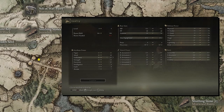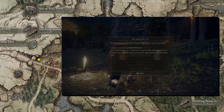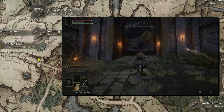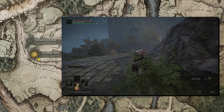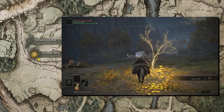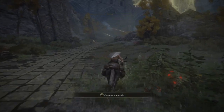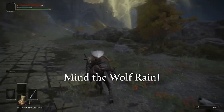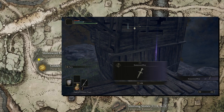Here we'll meet Melina and get Torrent. If you've already got enough runes to level up, feel free, but saving up 600 can save you some backtracking on this path. From that site of grace, head through the barricades of Stormgate to Stormhill. You'll see an Erdtree sapling with a new golden seed for us, so grab that and continue up north to Stormhill Shack, where we get the stonesword key we'll be using in just a bit.